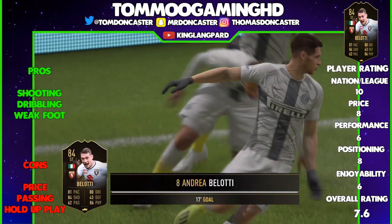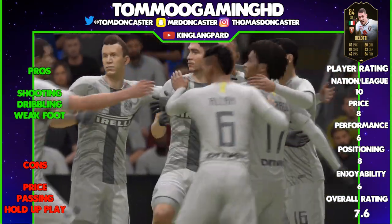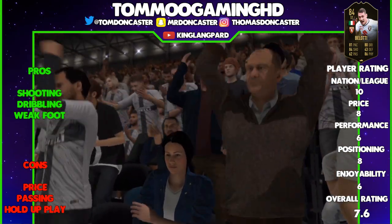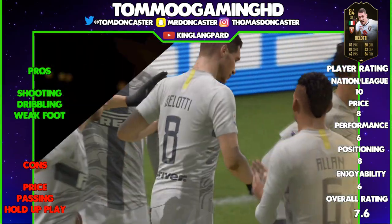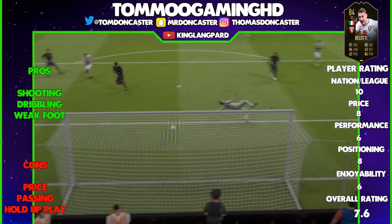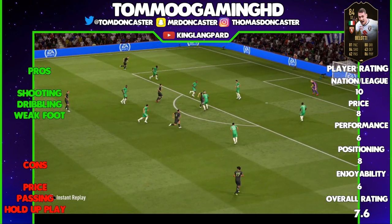You can already see how much I disliked using Bellotti. I thought he was going to be an amazing card, but it turned out he wasn't that great. His shooting is very good and obviously combined with his weak foot it worked really well when you get him in the box — he can shoot on either foot. In the first game we scored within about 10 minutes, so I thought he was going to be absolutely amazing.